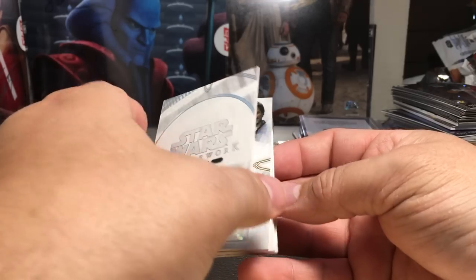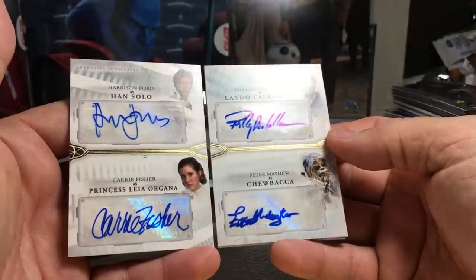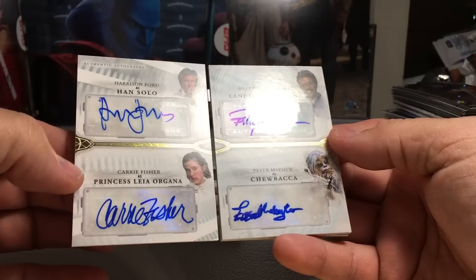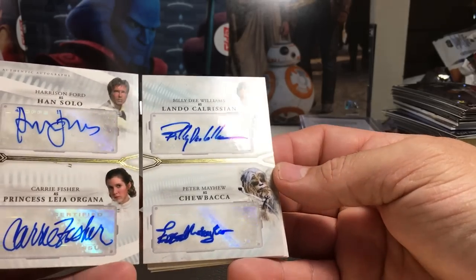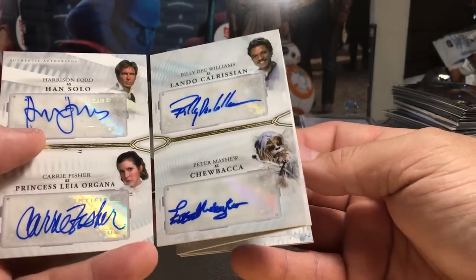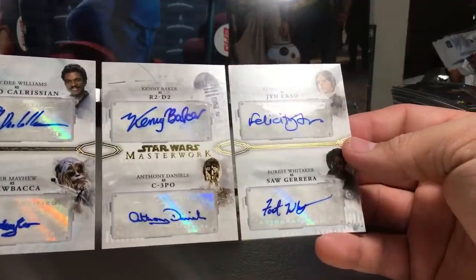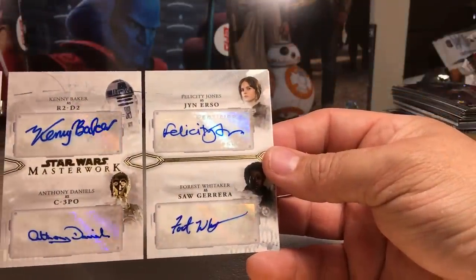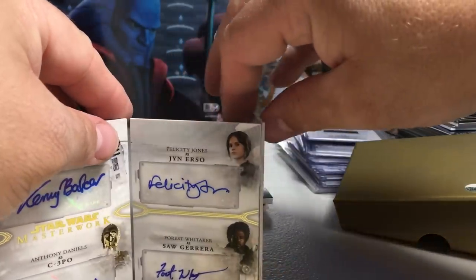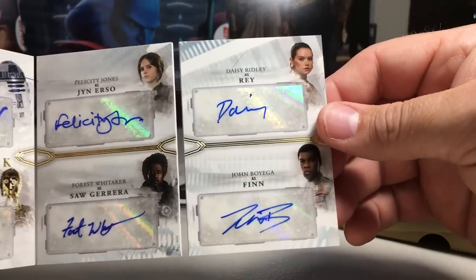That card's actually not as thick as I was thinking it was going to be. But here we go — Harrison Ford as Han Solo, Carrie Fisher as Princess Leia Organa — my first ever Star Wars Carrie Fisher auto — Billy Dee Williams as Lando Calrissian, Peter Mayhew as Chewbacca. This is so crazy — Kenny Baker as R2-D2, Anthony Daniels as C-3PO, Felicity Jones as Jyn Erso, Forrest Whitaker as Saw Gerrera. And it's not done yet — Daisy Ridley as Rey and John Boyega as Finn.